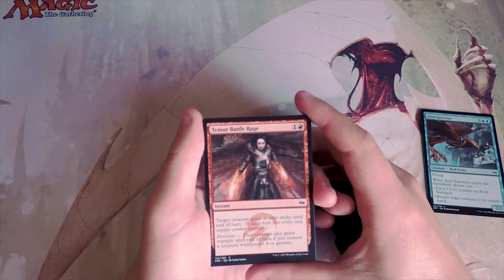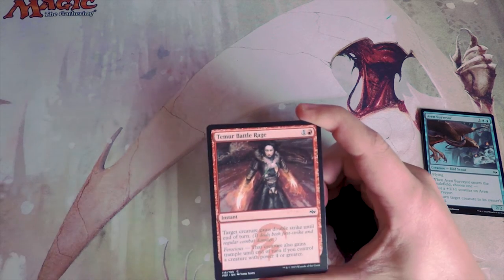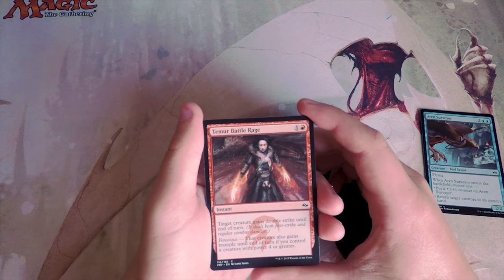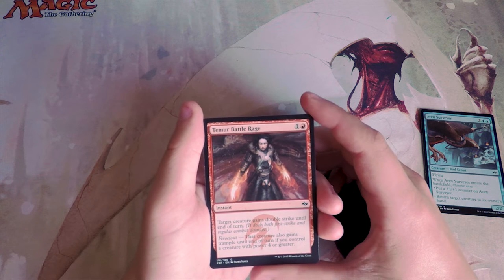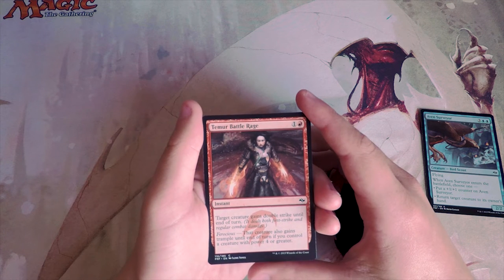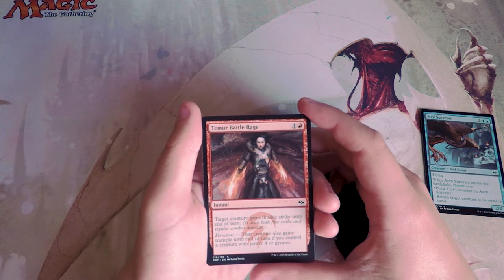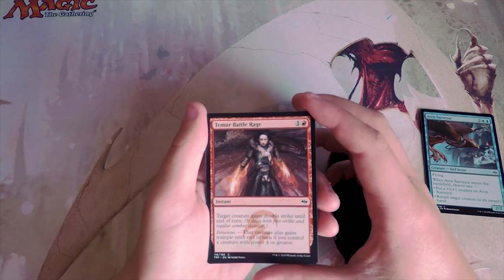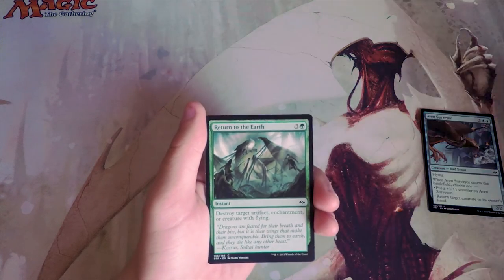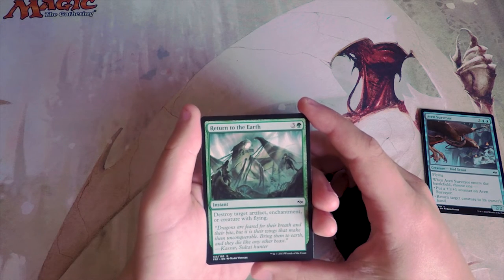Temur Battle Rage is an instant for two. Target creature gains double strike until end of turn, and if you have ferocious — a creature with power four or greater — that creature also gains trample. It's a fine combat trick, and great in constructed for Death Shadow players, but I definitely wouldn't first-pick this. It's fine but not amazing as a combat trick.